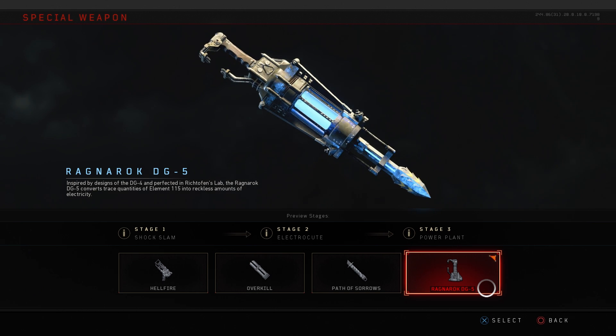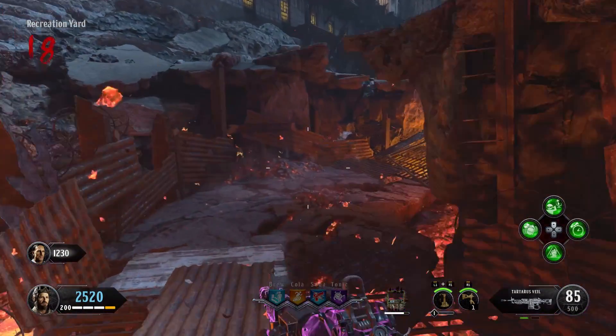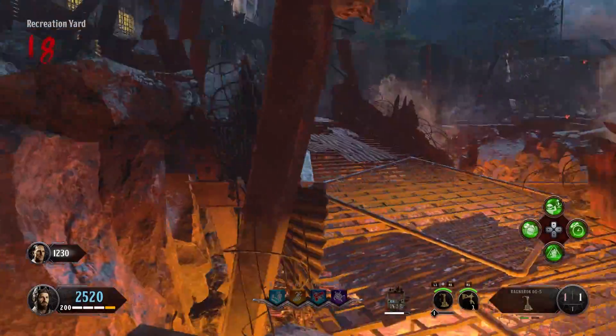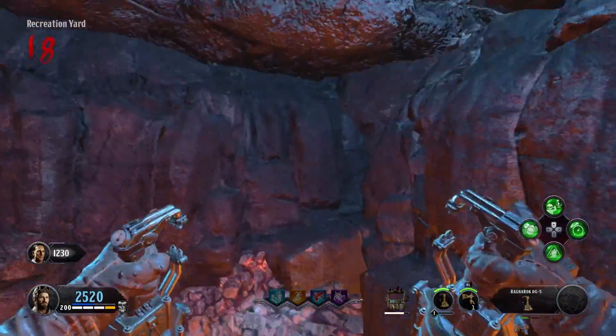What you actually need is the Ragnarok DG-5s — this is what's going to help us get into the glitch spot. There are three different power stages the DG-5s can go into, but you only need the power shock slam, and that's the one we're going to focus on. We're going to be in the middle of the recreation yard, and right here along this wall you can actually grab and slam up onto this ledge.